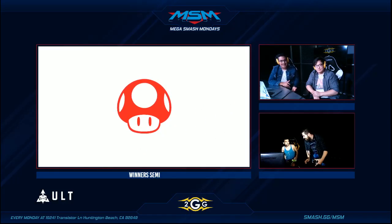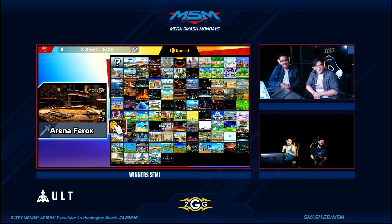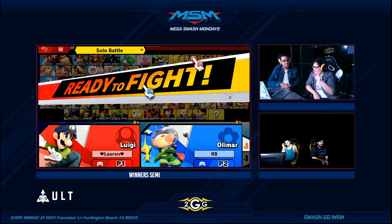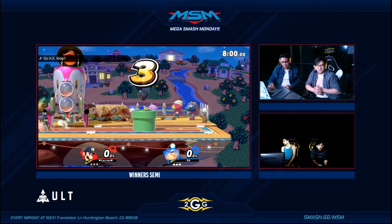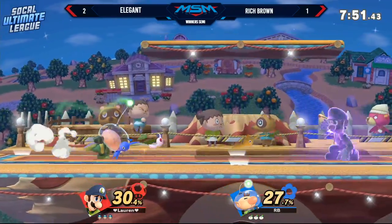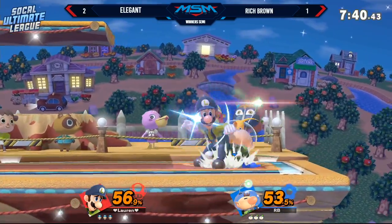You could tell Rich was actually holding his DI there. Rich, where are you going man — this is best of five! Rich was like 'okay it's over' but it's best of five, you're not done yet. Great punish game from Elegant — getting those conversions he needed, reading Rich Brown's defensive options and intercepting them, adapting to stuff like the purple pikmin getting tossed. Really good stuff from Elegant showing changes in his gameplay. Moving back to Smashville — I have a feeling it'll just be these two stages: a wide stage and a small one. Small stage to close the gap on Olimar, wide stage to give Rich more space.